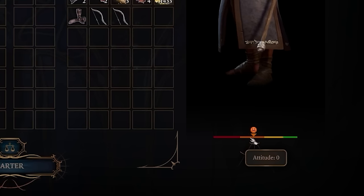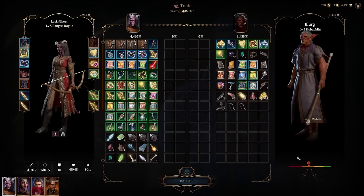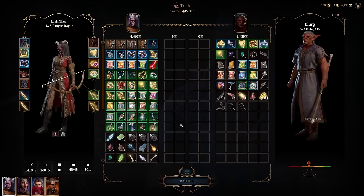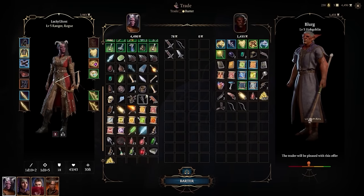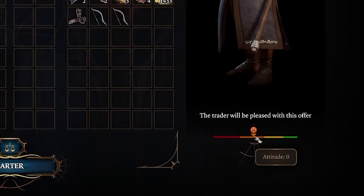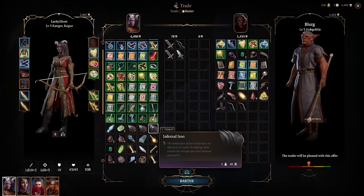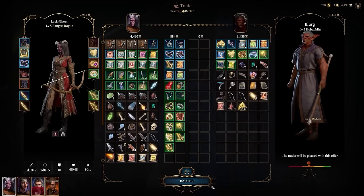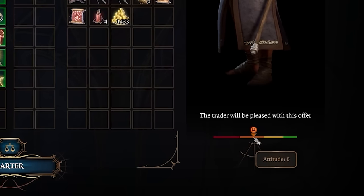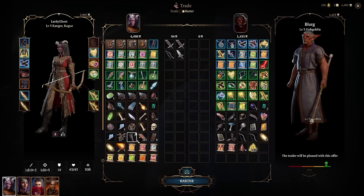You'll notice that the NPCs you sell to — the merchants — have a little attitude bar. If you get that attitude higher, they'll pay you a lot more for goods you sell to them. The way to raise it is to donate either gold or goods to them. So if you sell everything and they run out of money, you can donate to them afterwards to get the attitude into the green. Alternatively, if you steal from them or get caught stealing, it'll drop down and they'll offer less. Here I'll give this NPC a bunch of free stuff — and look, now his attitude is in the green, so when I sell things he'll offer a lot more in return.